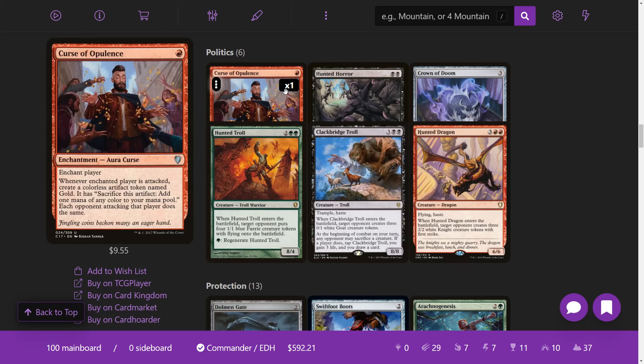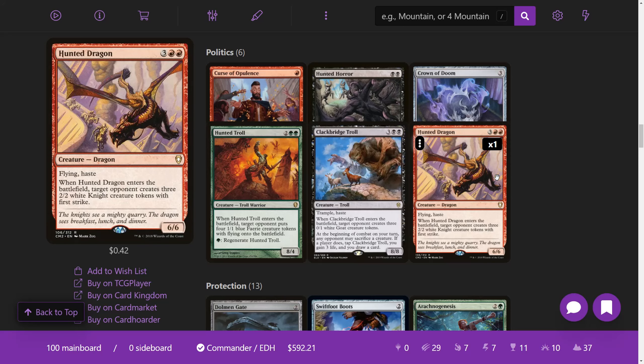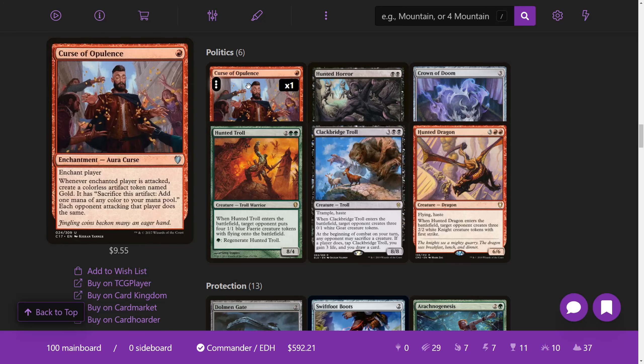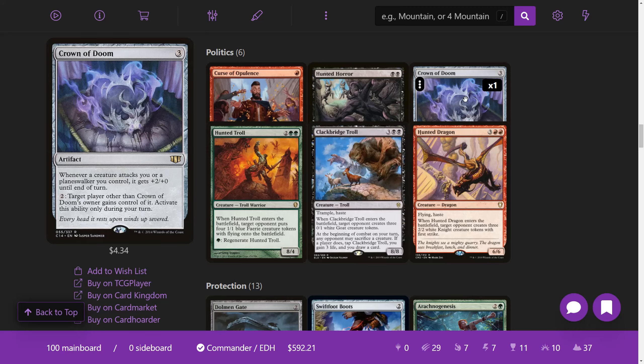We have Hunted Horror, Hunted Troll, Hunted Dragon — the hunted creatures are great. Clackbridge Troll is also kind of a hunted creature. You're giving an opponent creatures, which may not seem ideal at first, but there are a lot of benefits to letting opponents have creatures so they can attack. You want them to attack because of all the cool triggers — like Curse of Opulence giving you Gold tokens too. Crown of Doom is fantastic: pay three to get it out, then two to give it to another player. Whenever a creature attacks you or a planeswalker you control, it gets +2 power until end of turn — so if all creatures must attack, they can deal a lot of damage.